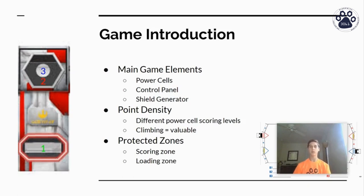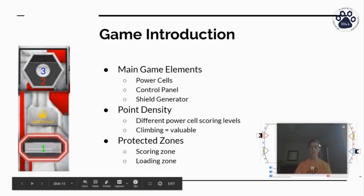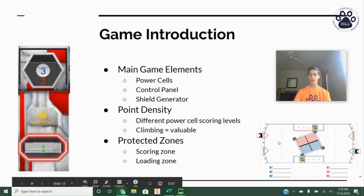There are also certain protected zones on the field. We have the loading zone, where alliances are able to pick up power cells; the scoring zone directly in front of the power port, which is a safe triangle where alliances can score their power cells safely; and then you also have the trench run, which runs under the control panel along the side of the field, and is a safe zone for robots that shoot further and want to cross along the field.